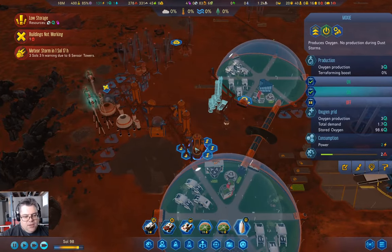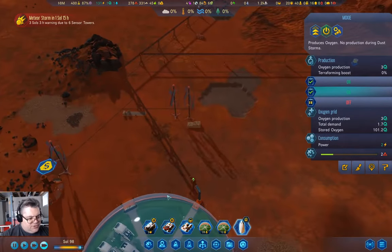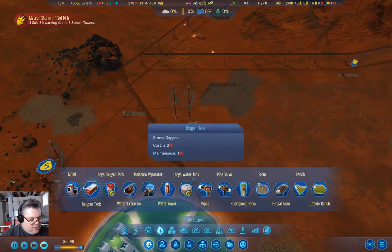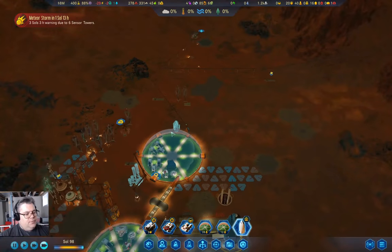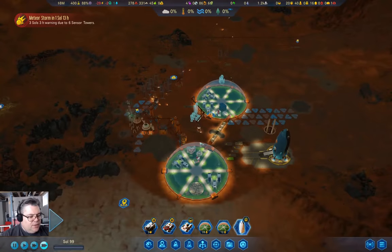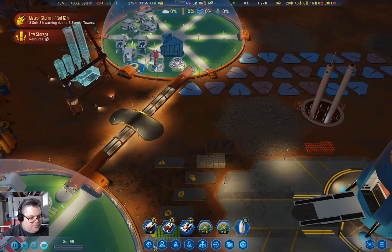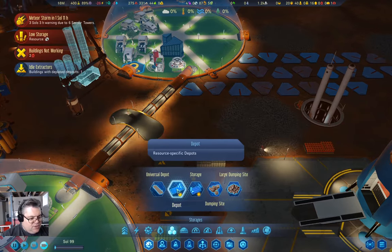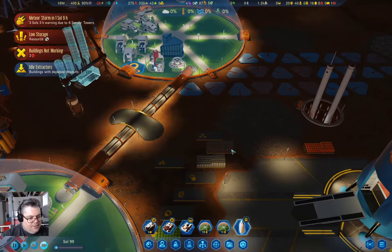The moxie's running again — we're positive on O2. But I think we need another moxie. We're going to grab a moxie and stick it right here — these just need metal, so there's no reason not to have an extra moxie. I'm also going to put a second metals depot down here.